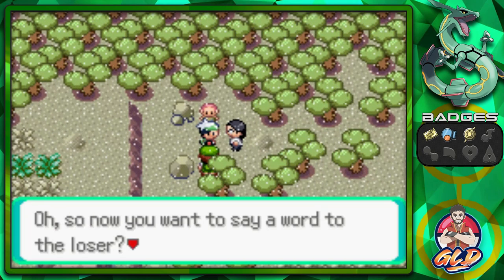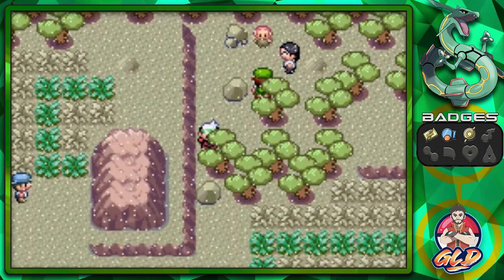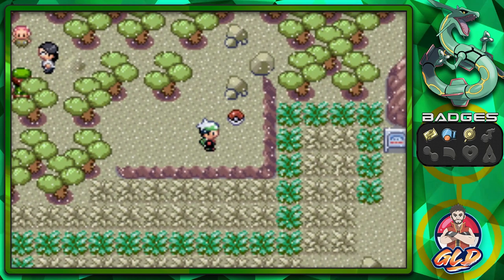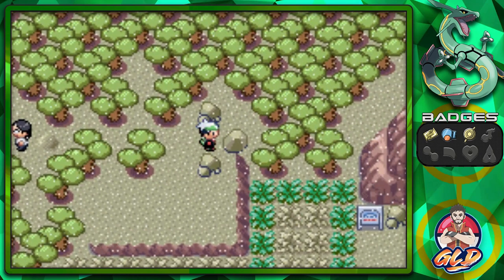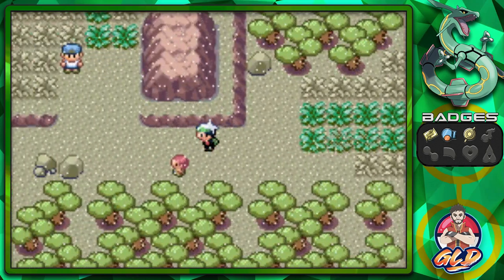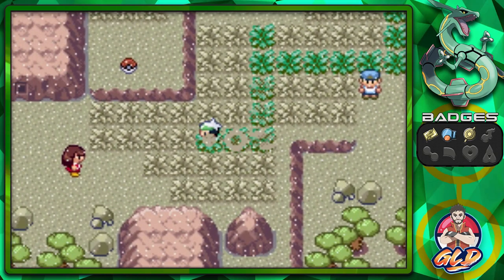It was actually two Pokemon. He says some negative words to the loser - so negative! Getting another phone call. We found a Super Repel - you'll definitely need one here. We also found a Nugget, which is always nice for extra money. Our Repel ran out so let's use another one.